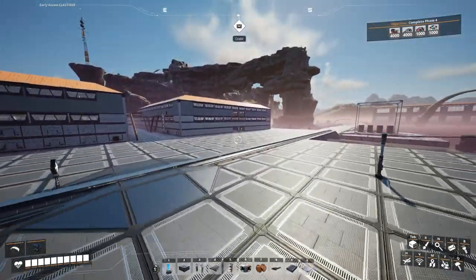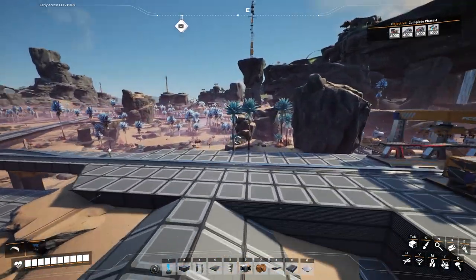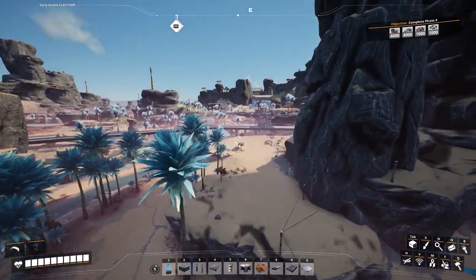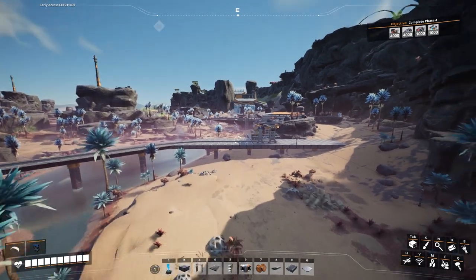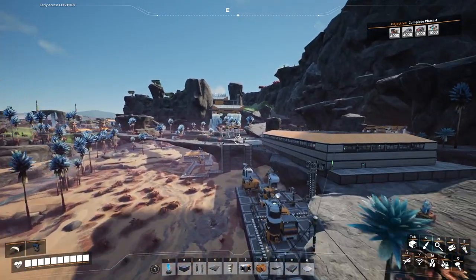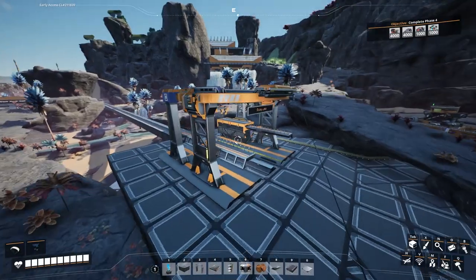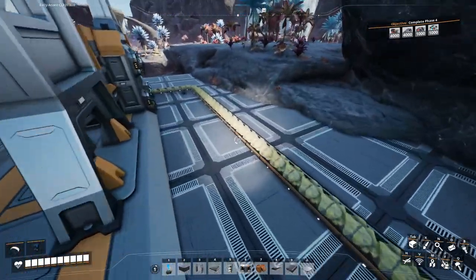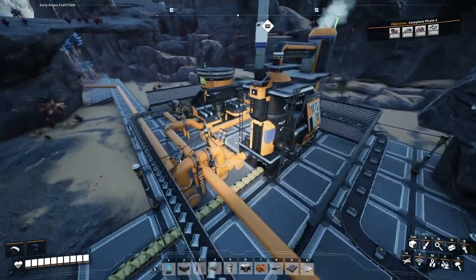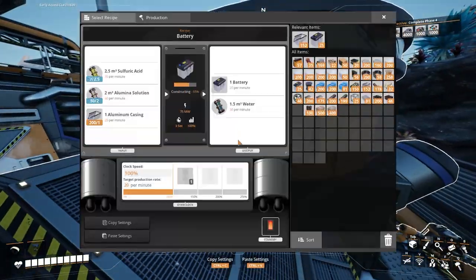Now let's go look at the battery factory. We haven't changed anything in our regular plant since last time, but we have expanded and added the ability to produce batteries. Batteries can be produced using some of the same items coming in for aluminum components. I needed sulfur — and there's no sulfur anywhere nearby — so I'm bringing it into this building we're working on here. This building right here is producing batteries; you can see them coming out at 20 batteries per minute.